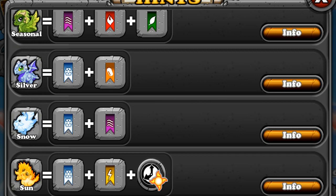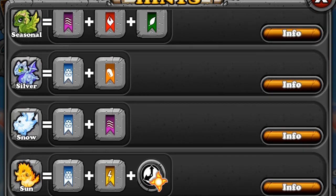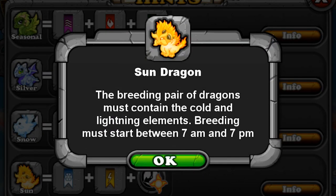So we are here today and we're going to look at the sun dragon. As you can see, this is the sun dragon and it says that you need to use the elements of cold and lightning. One of the things you do see is this little time symbol, which a lot of people would probably get confused by. The easiest thing to figure out the combination or how it works is by getting the hint.